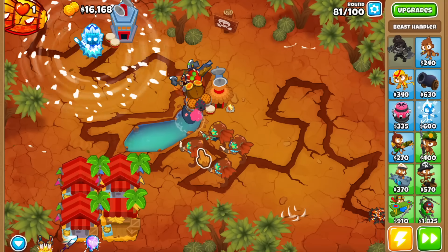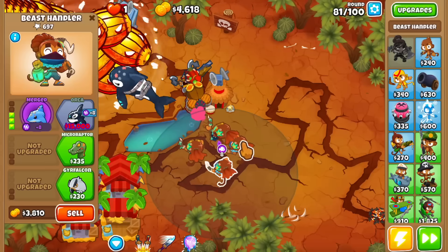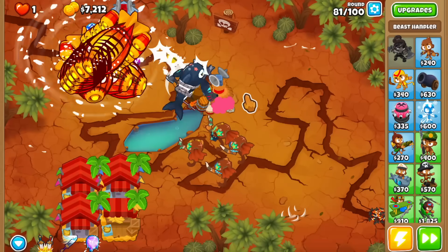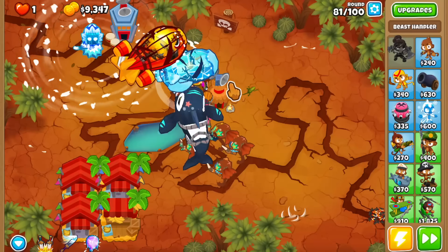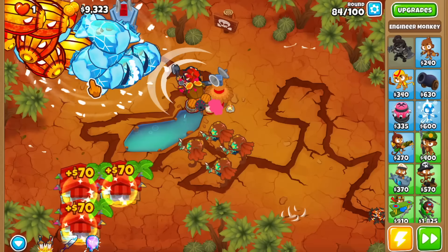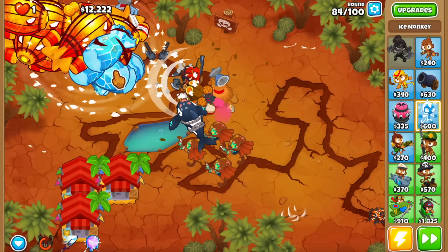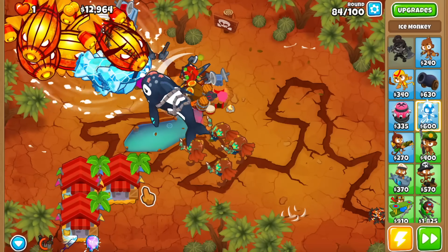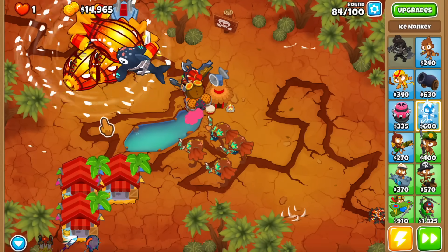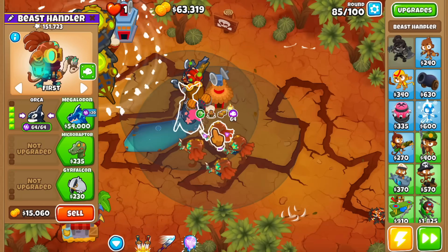Round 81 — are we going to get a golden balloon? I don't want to use Sauda's ability to clean these guys out, so I'll just let the ice do its thing. Let me upgrade the orca to make it a little stronger. We've been paying so much attention to the golden balloon that our defenses could use attention, but this is actually a really nice map for the beast handler. Round 84 — there is a golden balloon underneath everything, lots of balloons on screen at once, so I'll use Sauda's ability. The golden balloon is frozen and being kept in place — no pierce issue since there are no small balloons. We got lucky it appeared on this round for exactly that reason.